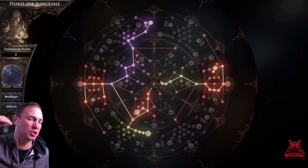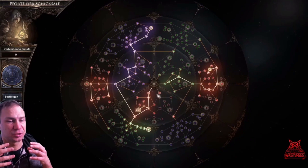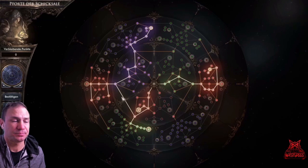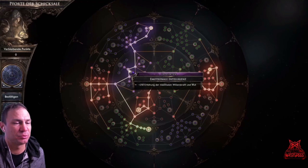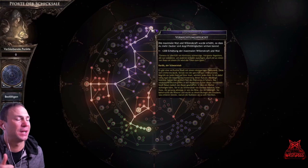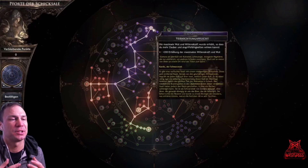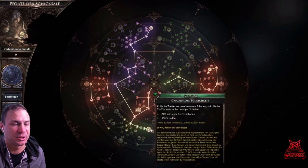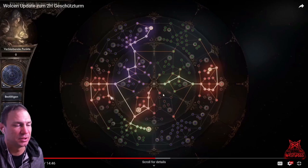Put all attributes into the first position — that's very important. For the passive tree, copy the setup shown here. We're using 250+ rage, which synergizes with the helmet and chest that profit from unspent rage points. We also take 200+ rage nodes, critical damage, and all the damage boosts shown in the tree.